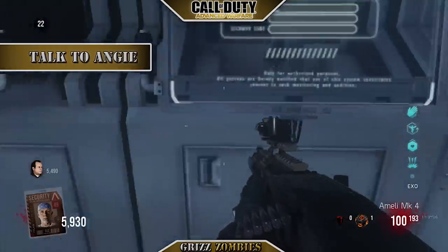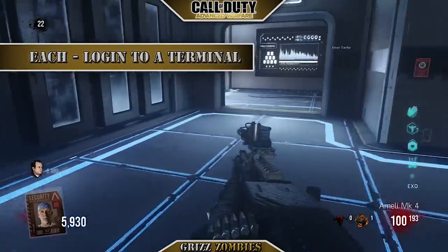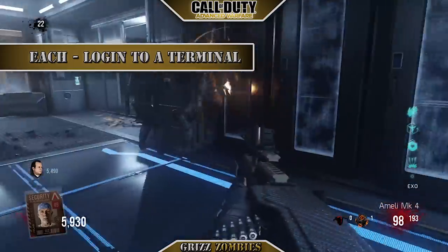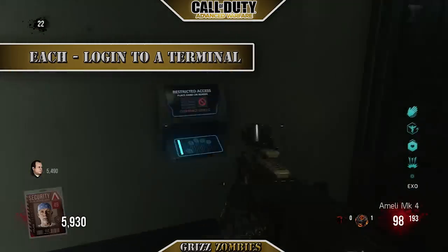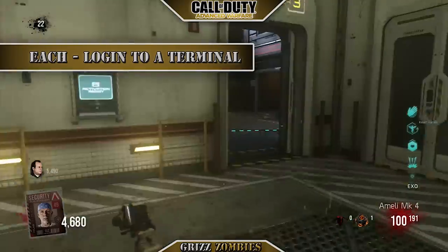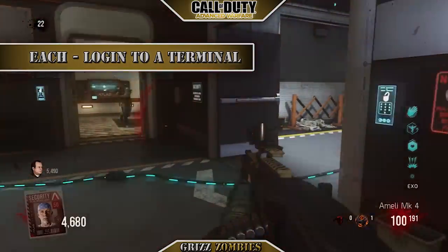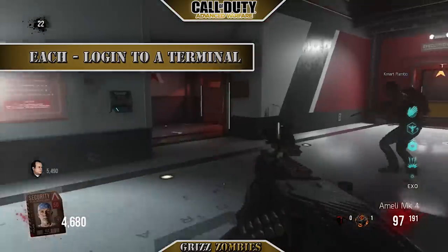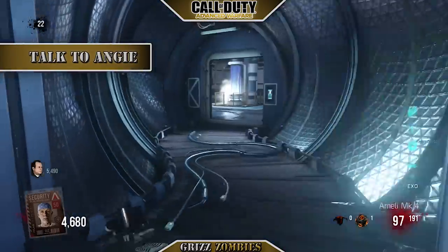Once you both have level 49 cards, you need to log into the terminals. Each player has to log in and there are four terminals on the map. The first one is right next to where you log into Angie, the second is by the Exo suits, the third is by Juggernaut, and the fourth is the last one. They're going to be different every time which ones you need. Once both players have logged in, go talk to Angie and see what she has to say.